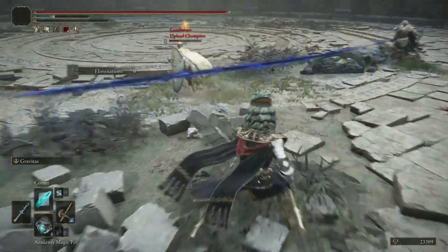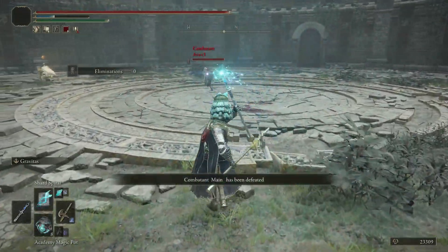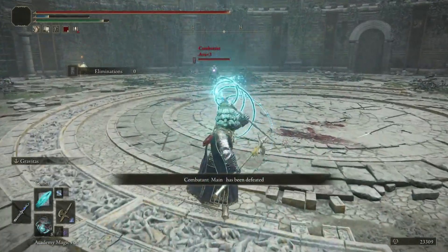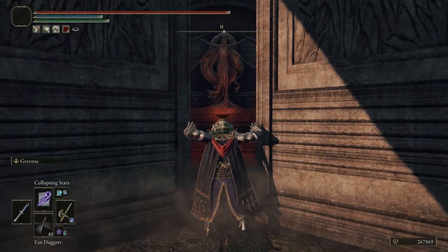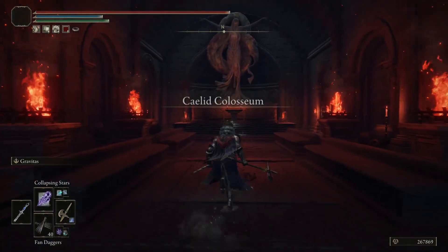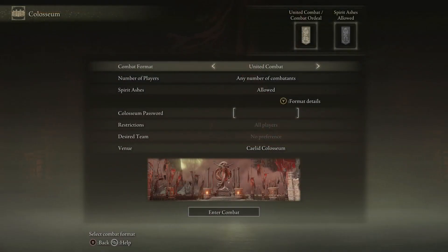The difference between the two modes is that Combat Ordeals are basically free-for-alls where everyone fights for themselves, while United Combats are team fights where you are put in teams of two or three players. And then there's the coliseum in Caelid that features all three modes but here you are able to summon spirit ashes to fight at your side, which leads to some of the most chaotic battles you've ever been in.